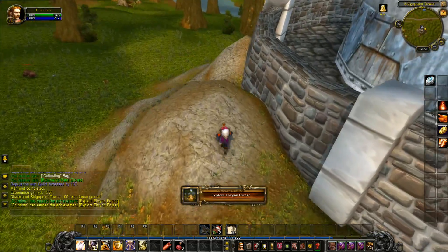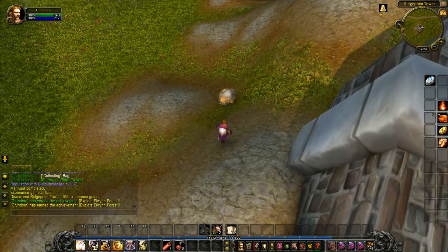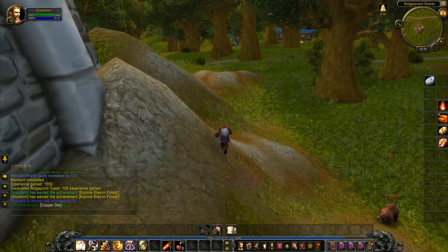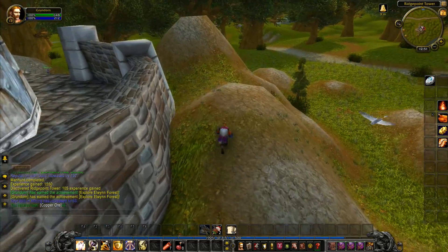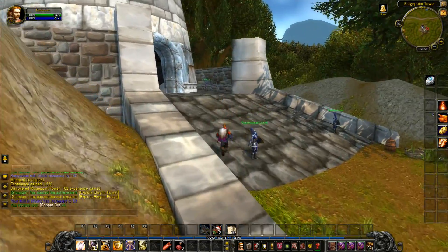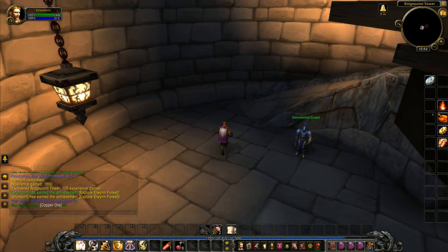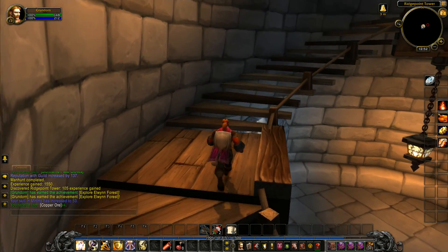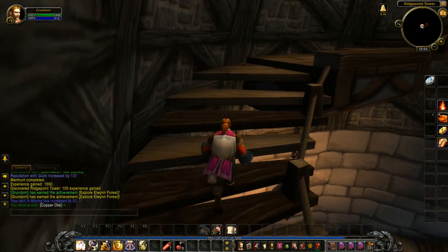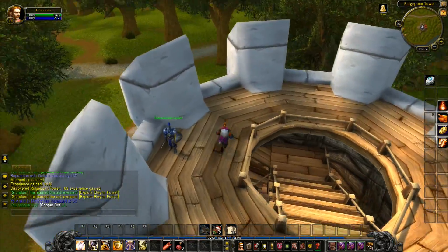We've got it — Explore Elwyn Forest! Excellent! Let's go get the copper over here. That great big planet in the sky — that's Argus apparently. I haven't actually done anything to do with that on my main character yet. We're going to go up to the top of this tower and take a look. This is Stormwind folk in here so we don't have anything to worry about — all good and safe. We're going to head home in a second, back to the inn.